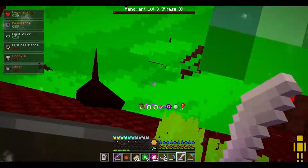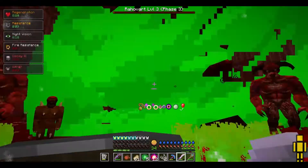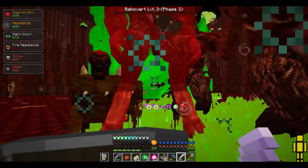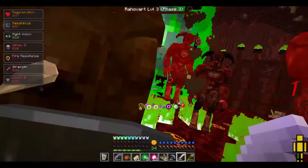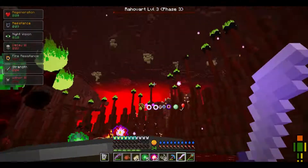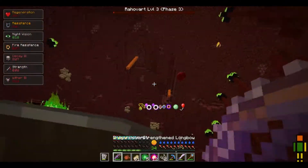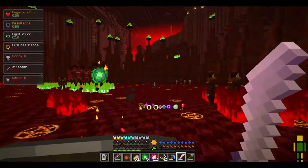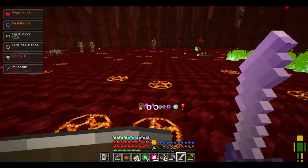Got past the giant horde of creatures, but he put up a wall again — that is definitely one of the hardest things to get past. He just puts up a wall and you can't hit him anymore. There's a cacodemon in here too, that's not going to be good — I might need to deal with that. And Rahavart's dead! The warm-up round is complete.